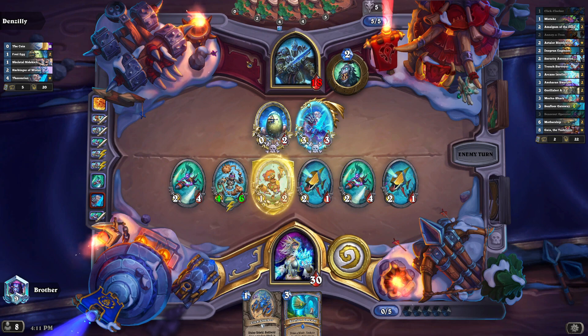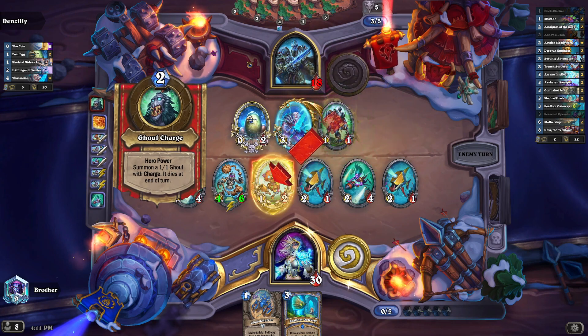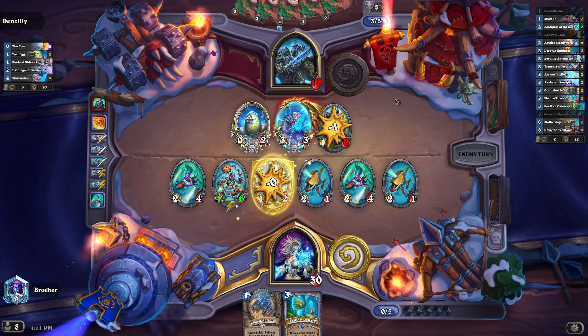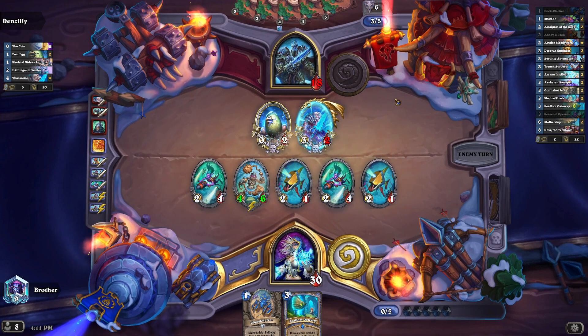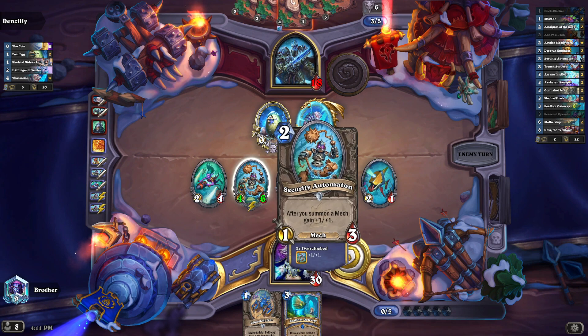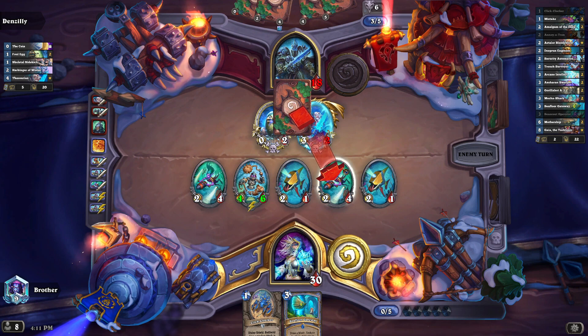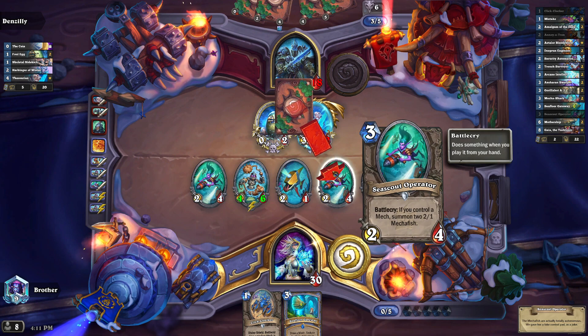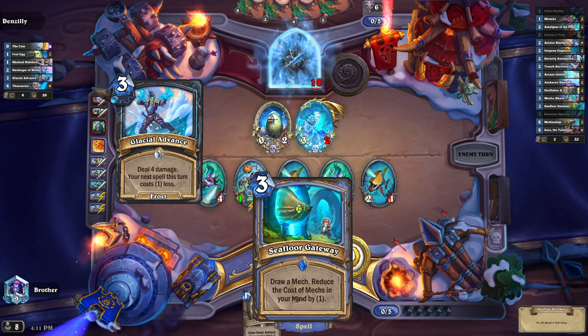I hate Death Knights because they have that one card which allows them to gain 10 health — not even heal 10 health, gain. So if they were at 30, or 35 because of that one legendary card that lets you have 5 more health, it would be at either 40 or 45 health, which is just stupid. But this minion is getting pretty big, so they might have to deal with that before I end the game. Depending on what we draw with this, it'll be good.